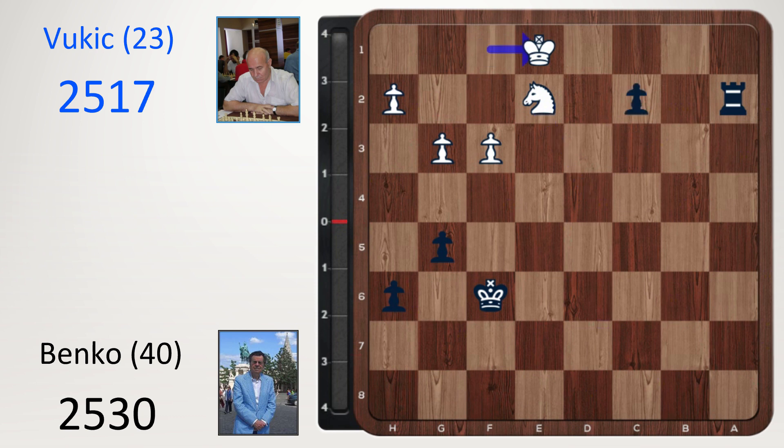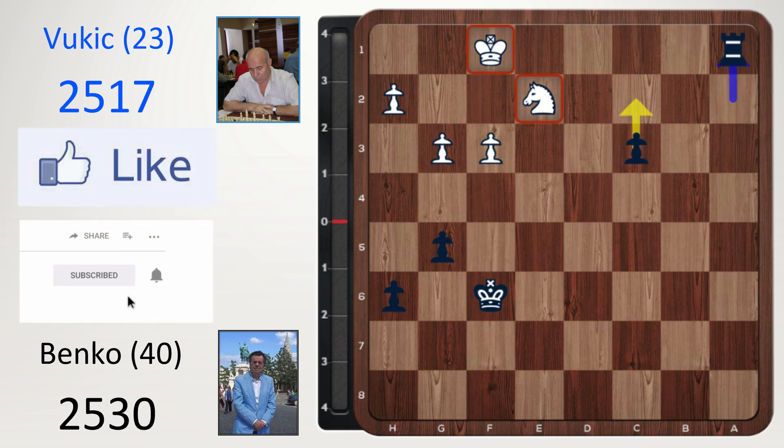And now one more move, just to be accurate to finish it off. Not c2, because king e1, check, king d2 — this is winning because black can swing over to the kingside picking up the pawns, but it's just a bit more work. So after knight takes e2, you don't push, you check the king first, just to be accurate. Moving the king, and then c2 — and that is game over.